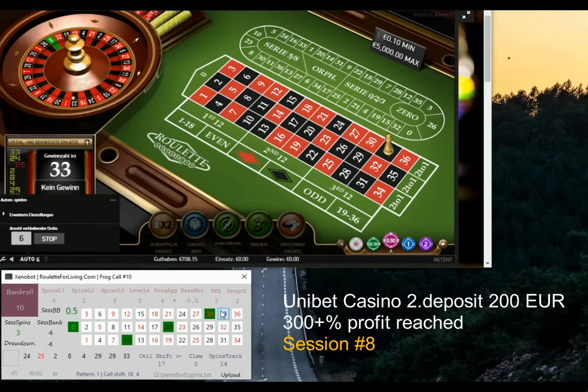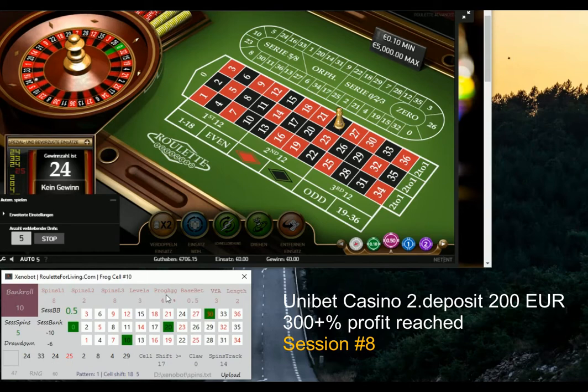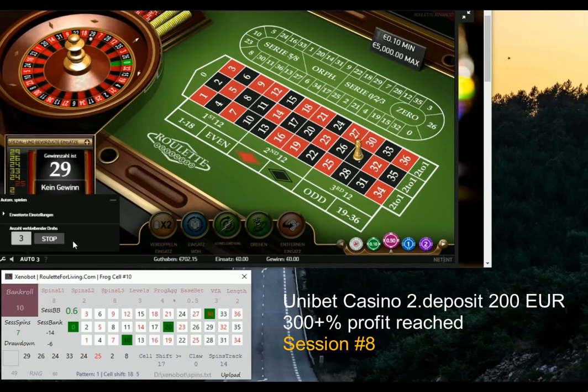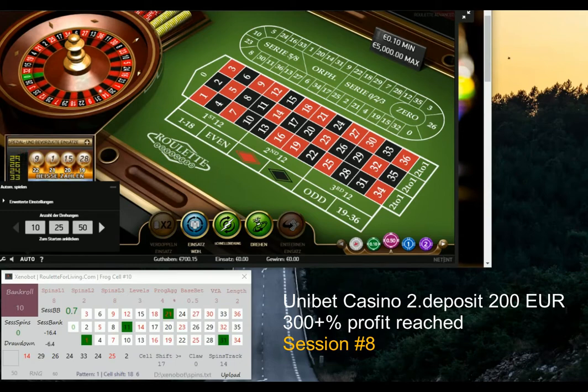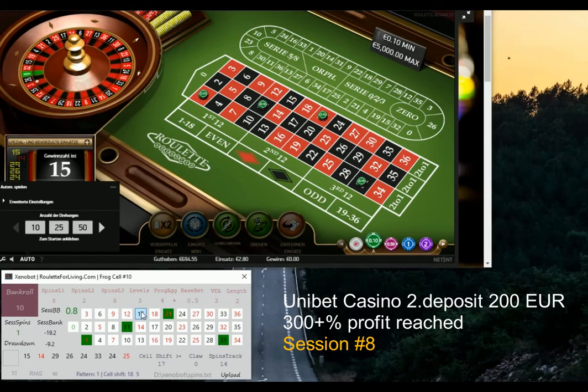In less than six minutes I generated a real 100 euro profit — it was a really cool game and session. On top of that, I've improved the money management in Xenobot. I've been developing Xenobot for the last seven months as a secret project. The improved money management evaluates certain levels — for example, in my case an 18-number progression — and if there's no success, it adjusts the base bet slightly to avoid too much risk while still recovering quickly.